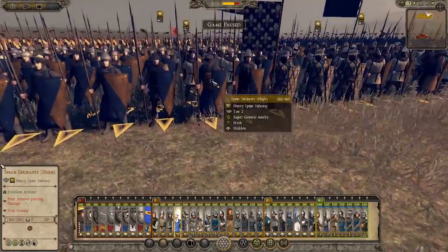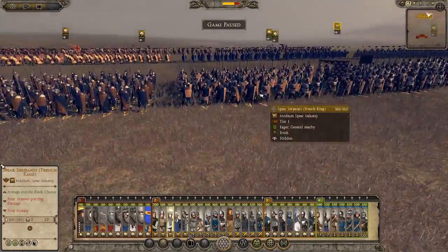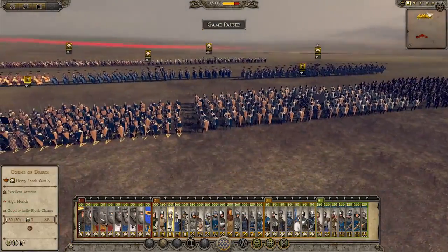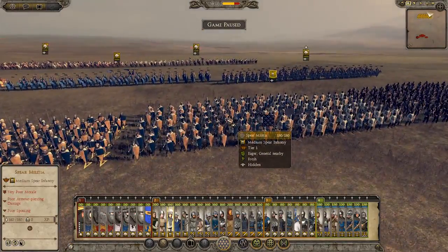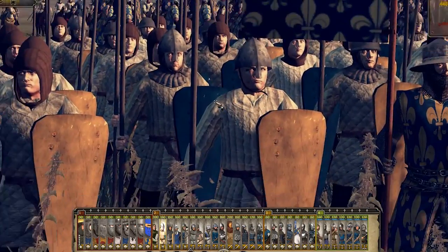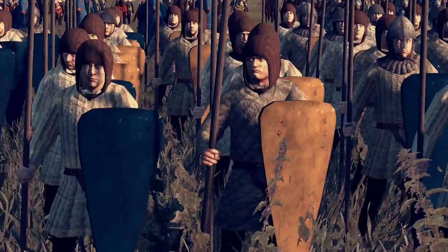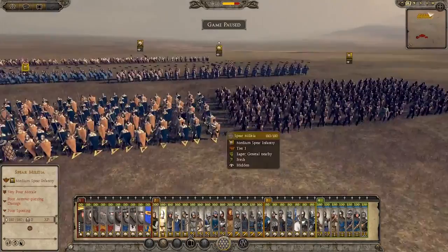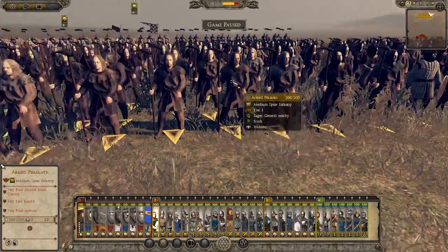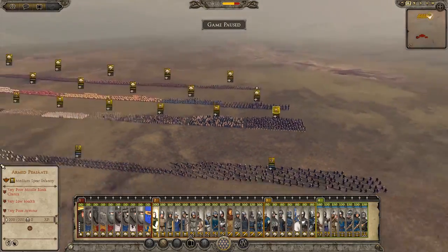We have Spear Sergeants High. Then Spear Sergeants of the French King — there are eight, nine, maybe ten different kinds. We have Spear Militia — just guys with cloth, a shitty shield with a layer of paint on it, and a little wool cap. Then we have Armed Peasants, which are apparently better than the other peasants because they have a hook thing instead of a club.